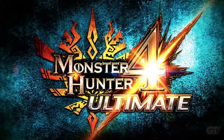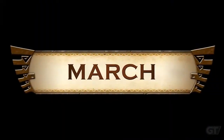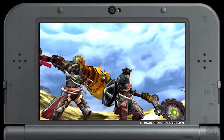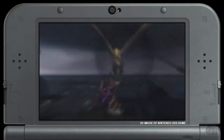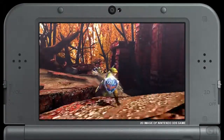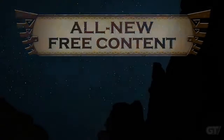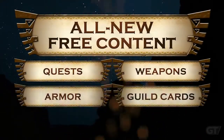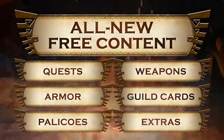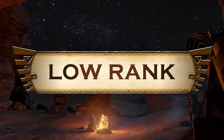Hi everyone, this is Yuri from Capcom, and here is your first patch of free DLC for Monster Hunter 4 Ultimate, including our weapon design contest winners, a brand new selection of episode quests, and Link's outfit and weapons from the Legend of Zelda series. Starting on March 6th, we will be offering all new quests and bonus content for free on the first Friday of every month for the next several months. Let's start out with your low rank quests.